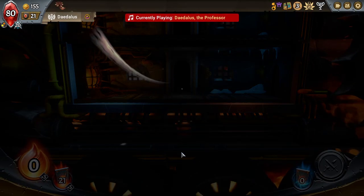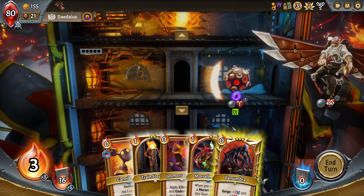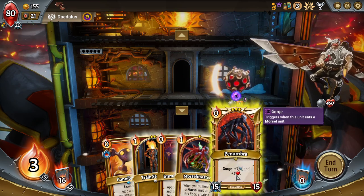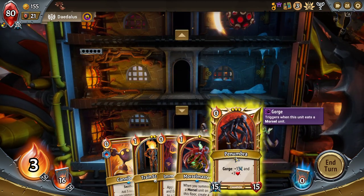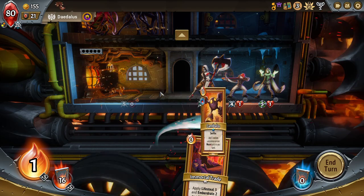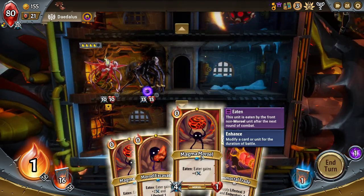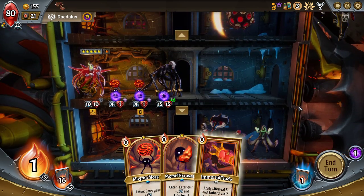I might go for Spell Weakness constantly on Daedalus here, because I might end up killing Daedalus before the fight actually starts. That's going to blow up to deal 10 damage. I can set up on floor two — it's fine. Morsel Master, you go there. Train Steward, cannibalize you. I need the extra damage more right now. I'll leave the extra morsels in the deck.